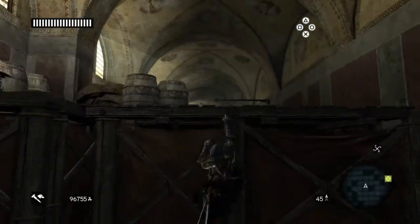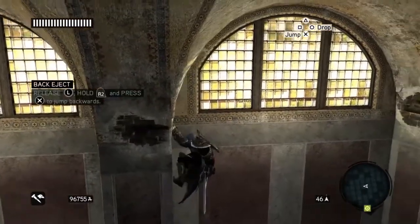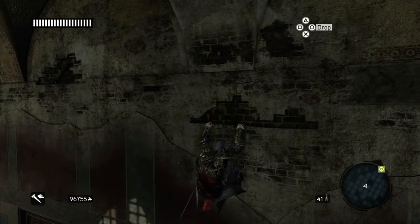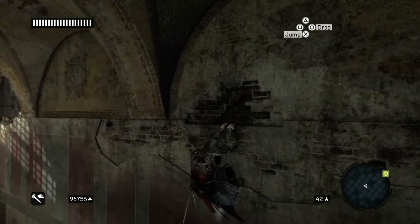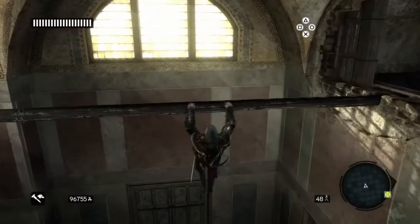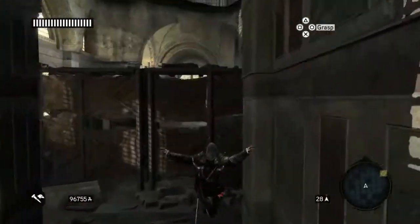So you run up here where the white cloths are — that's always a sign — and then jump and swing and jump. The camera changes so you can jump along to the wall. Back eject to this wall, shimmy round to the right and back eject again, then shimmy to the left. Keep going until you get another back eject sign, and back eject to the chandelier. Jump to the beam and go right through the window, then jump down.